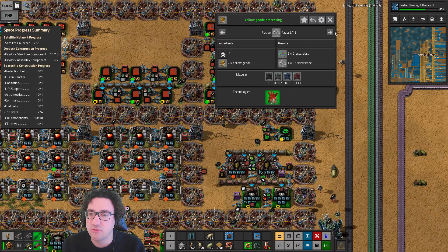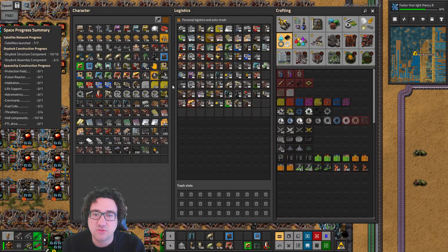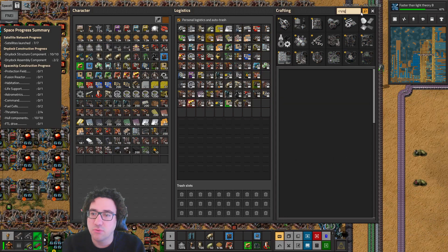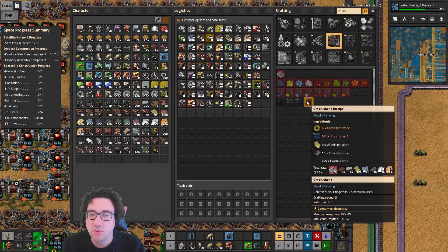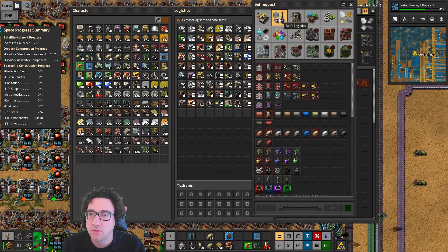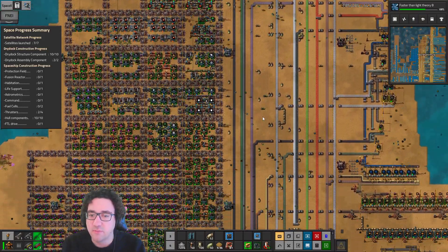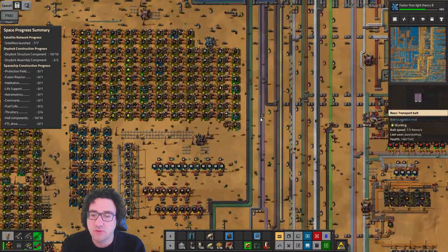We want to make sand from this in an assembler, and then this from slag is a crusher. So let's try that — we want to do this and then a crusher over there. Crush, crush — there we go. We have level fours if not we shoot. Level four ore crusher.